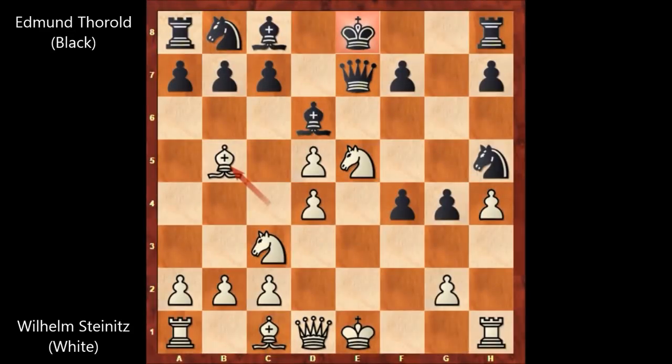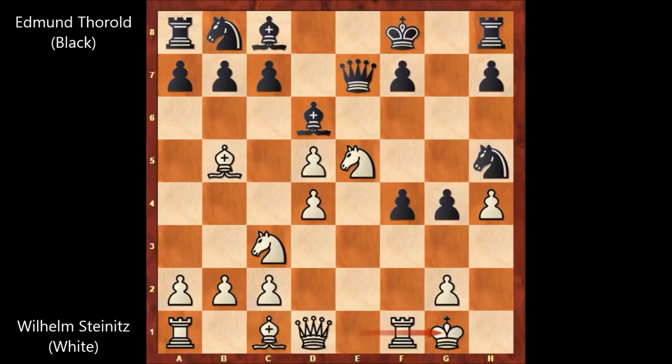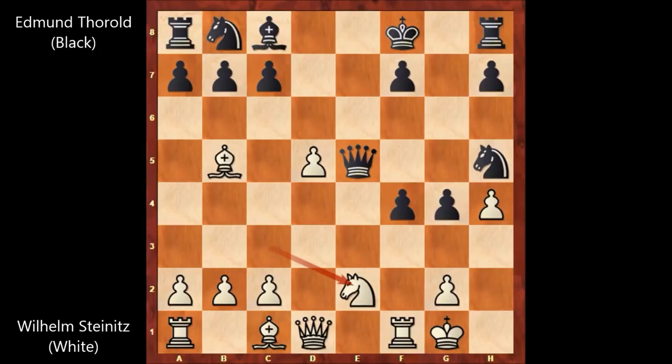So black played king to f8. As you can see, black has some issues. After king to f8, Steinitz castled. Bishop takes on e5, d takes on e5, queen takes pawn. And now there is no rook to e1 — knight to e2. c6, attacking the bishop.